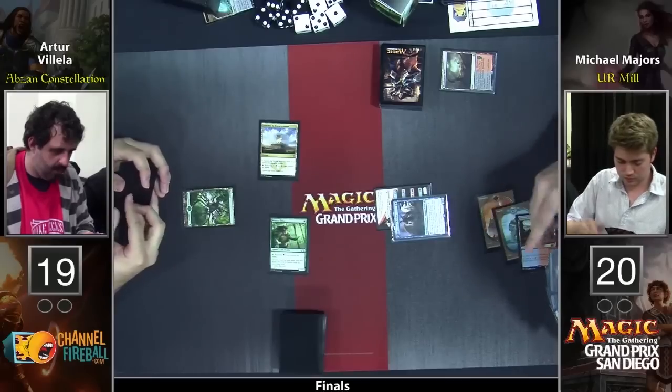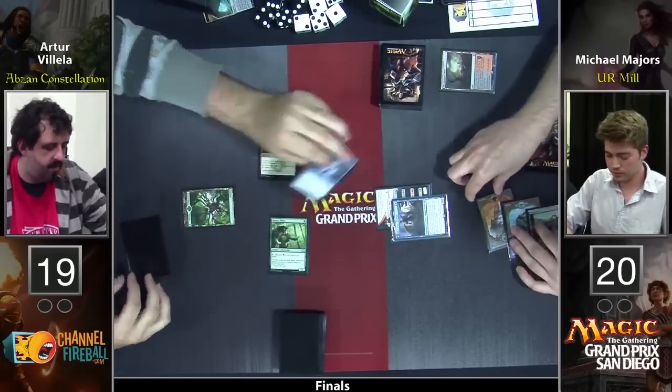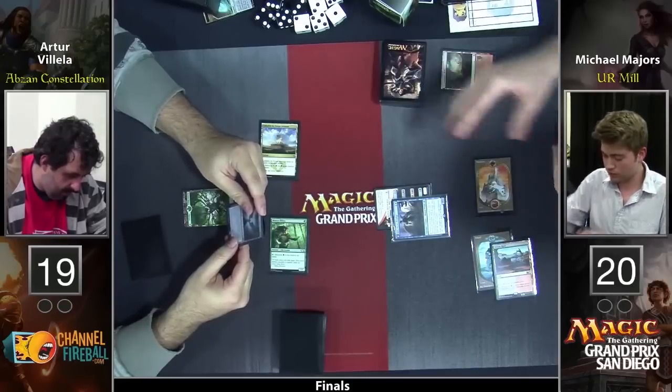Elvish Mystic running into Jace. Jace is a 0/2, he's not afraid. Sick blocks by Mike Majors, and here we go.